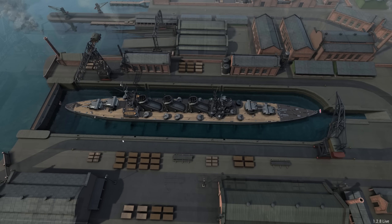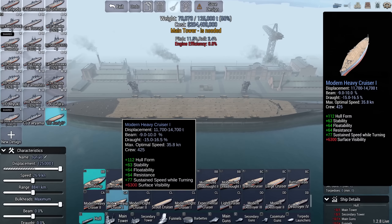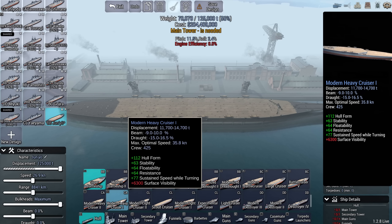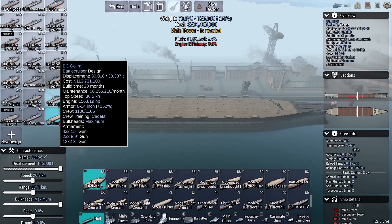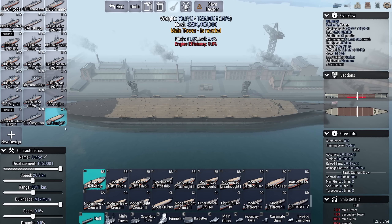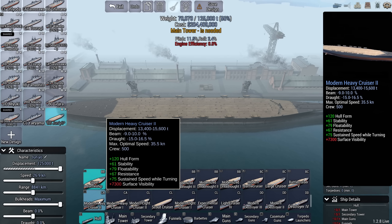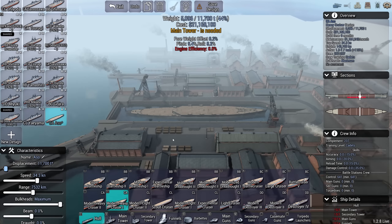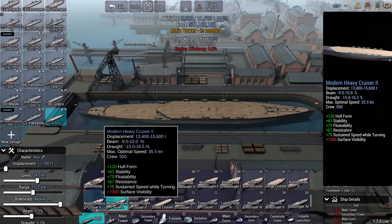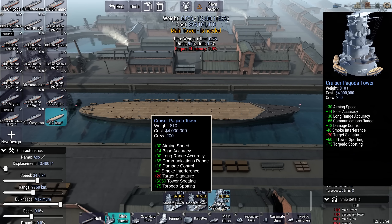What if I go the opposite way and do something entirely different — make a cheap heavy cruiser? Something that does well to support the Gojitas, my damage dealers with their 8 15-inch guns and 8.9-inch secondary guns. I want something cheap, something we can build pretty quick, something with a decent hull form — a stable platform. Something like a small heavy cruiser. Cruiser Pagoda Tower? I didn't know you could do that.